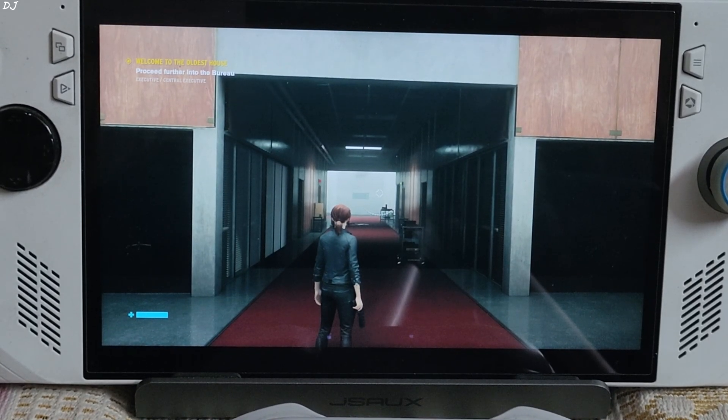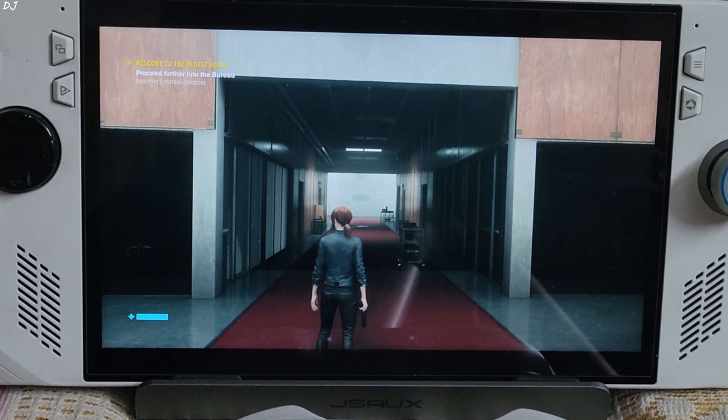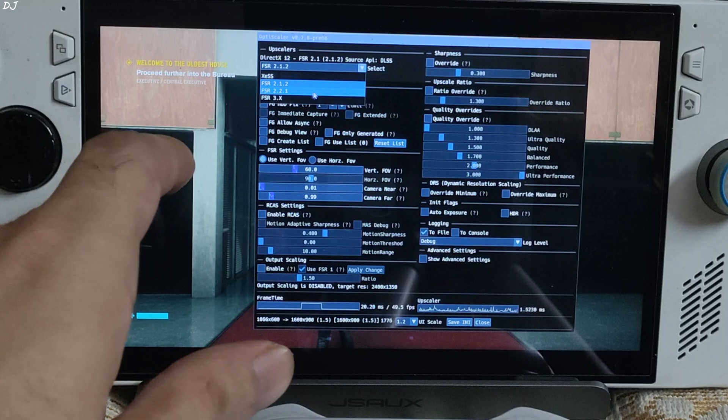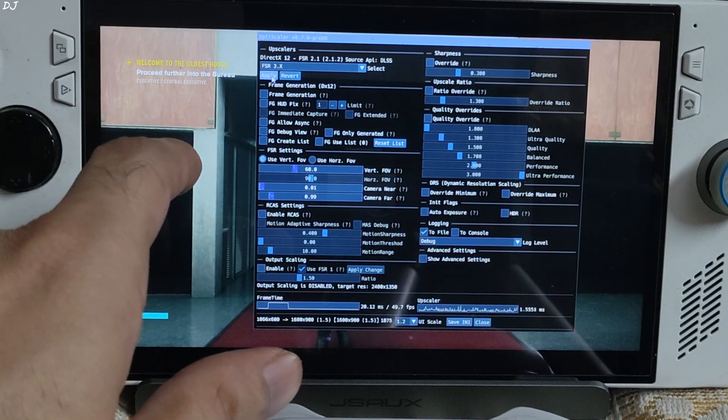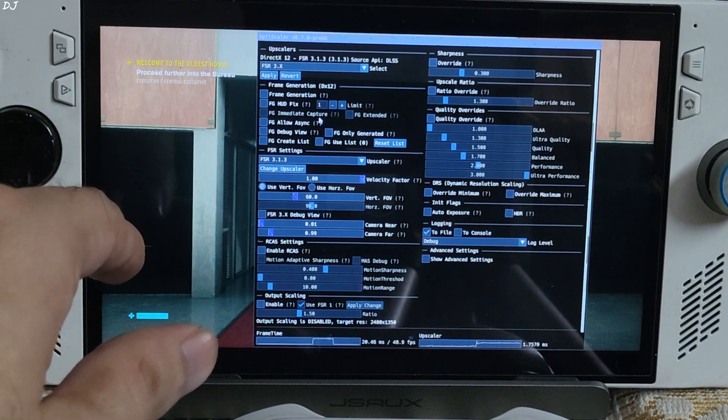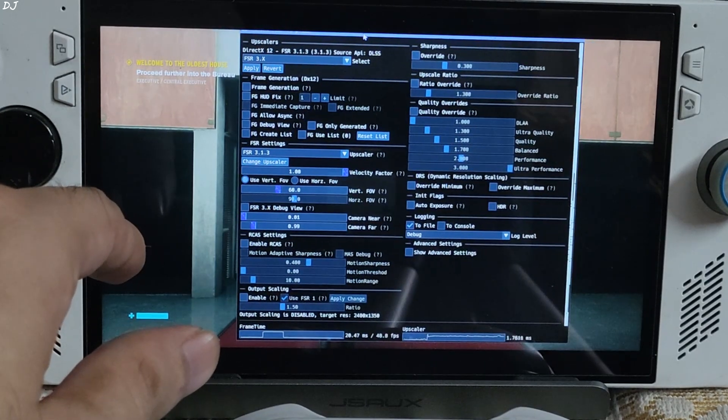We are in. Open the OptiScaler mod menu by pressing the Insert keyboard key. From the drop-down bar, change the upscaler — select FSR 3.X, then Apply. It's version 3.1.3. Under Frame Generation, disable it for the time being.